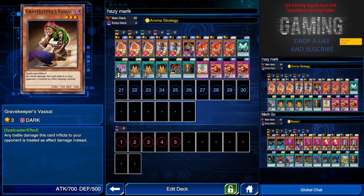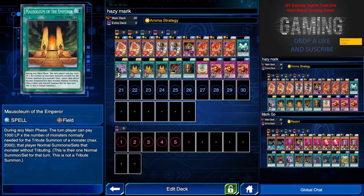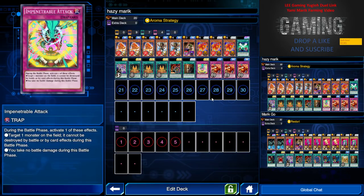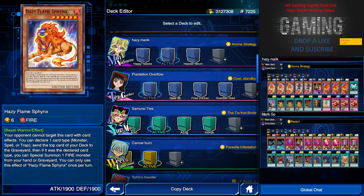Gravekeeper's Vassal is a must for both of my decks, along with another Hazy Flame Cyber. I changed it just in case. This super good spell card — I'm pretty sure a lot of players are well aware of it — Anti-Magic Arrows. Just need one. Secret Pass to the Treasure — one will do. You need Attack. This is just for stalling: if you have no monster on the field, just place it and you take no damage.